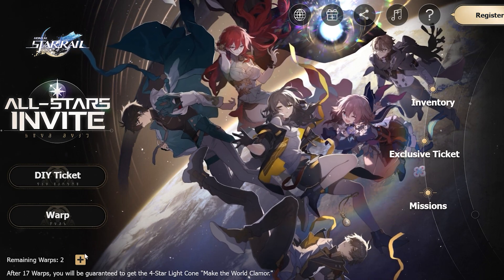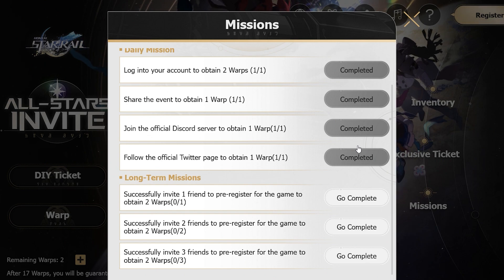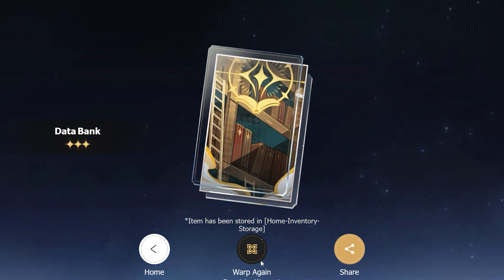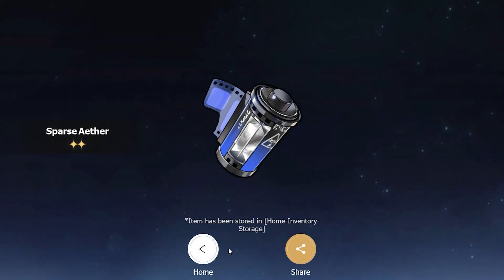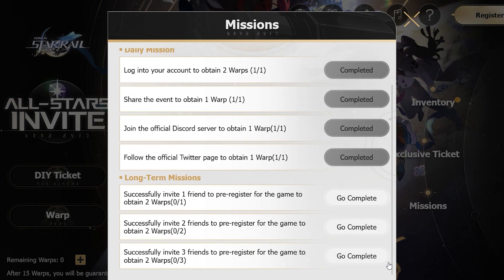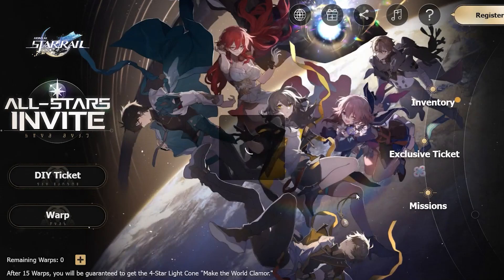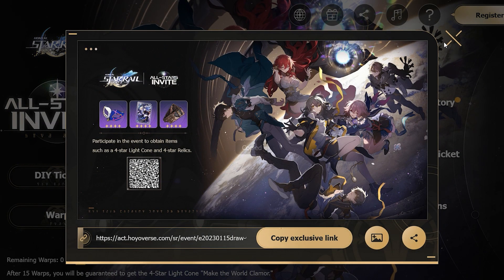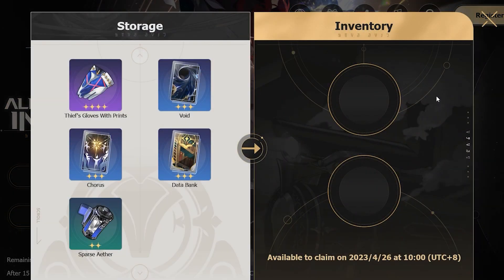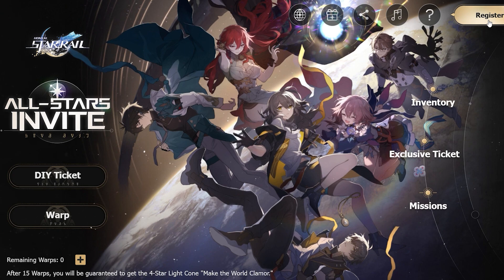I went and grabbed two more warps, which were pretty easy to get. You can click the mission links — clicking the Discord link takes you there and clicking the Twitter link takes you there; you don't necessarily have to follow, but it's up to you. I tried warping for the four-star light cone but just got some basic stuff. For the remaining warps I need to successfully invite a friend, so hopefully you have some friends you can invite. Share your link, have fun with it before the game launches, and get some additional rewards — the light cone pairs perfectly with the pre-registration character. Go get this done before launch and get a little head start!